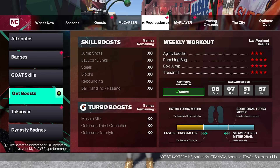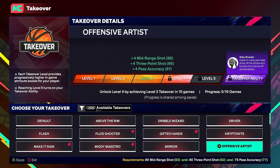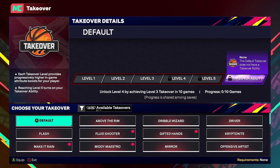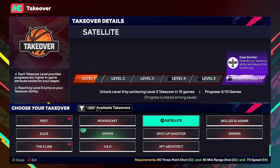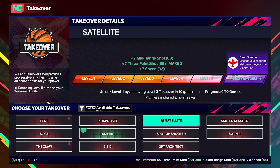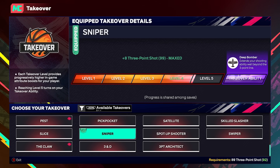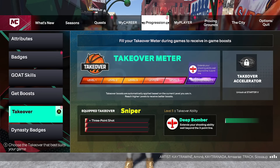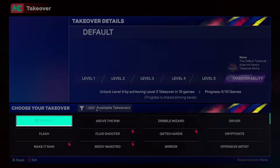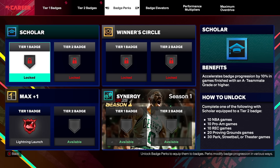One thing I forgot to mention: this is actually the best method to unlock your takeovers and get your badges up at the same time. You only start with a level three takeover and need to get it 10 times to unlock level four, then 15 more times to unlock level five — your takeover ability. Doing that in the park would take you 25 games of going off, which takes all day. But if you equip the takeover you want while playing this mode, you're always gonna get your level three and four takeovers, unlocking it much faster. That's exactly what I did, and I now have Legend Lightning Launch on my build — all because of this method.